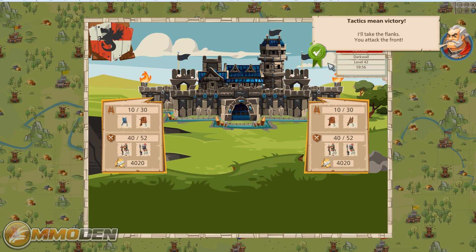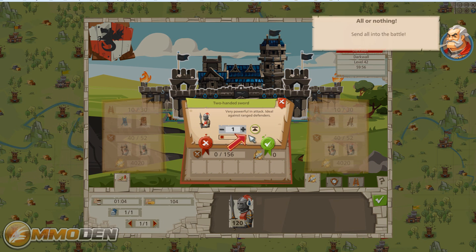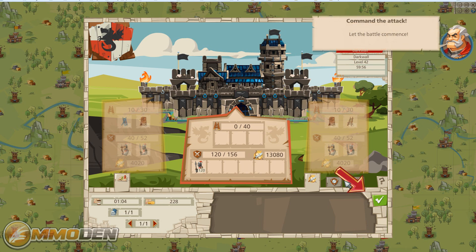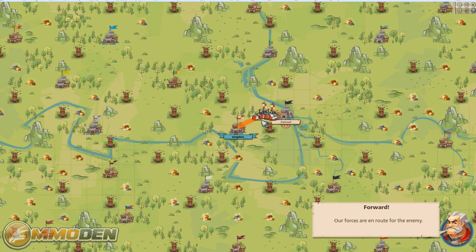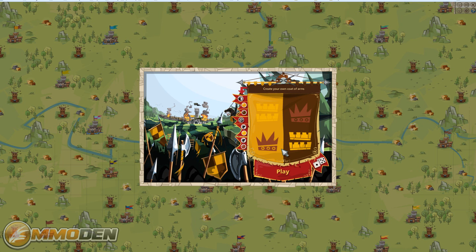We'll take the flanks, you take the front. We load up our guys, click around real quick, and boom — these guys are marching off. They move much faster now in the tutorial than they ever will again, because they're trying to get you through a lot of this stuff nice and quick.